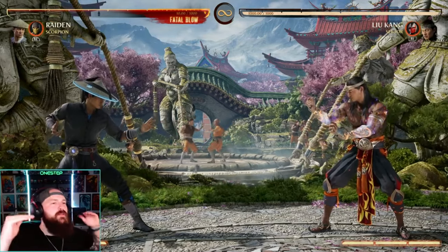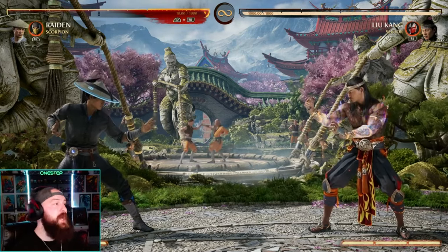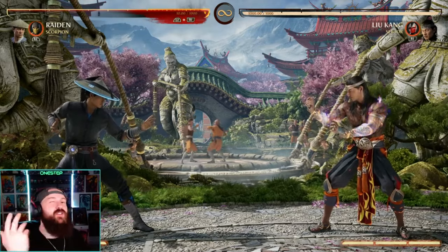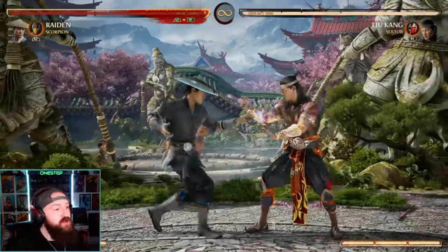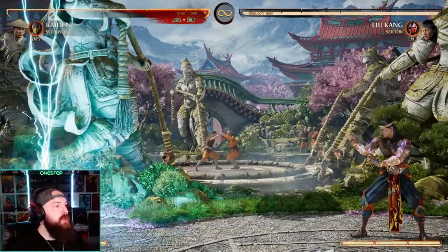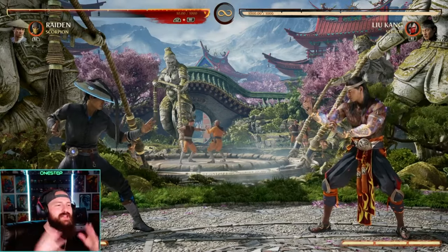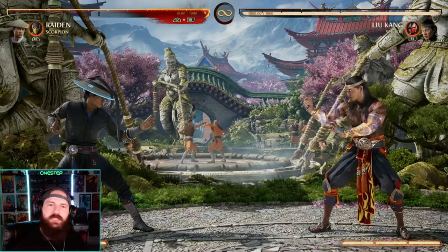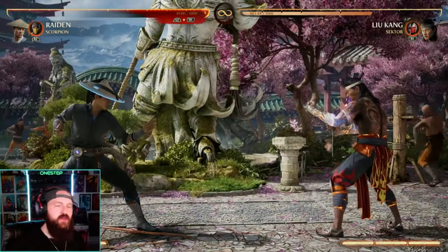Once you've learned and mastered your character as a base character and want to level up your gameplay, Mortal Kombat 1 is super unique with cameo fighters. Mess around with all of them because there are so many amazing options. As a Raiden main I actually enjoy using Scorpion because Raiden doesn't have a lot of overheads and Scorpion offers an overhead attack, giving me a mix-up. I also enjoy the combo extension from Scorpion. A lot of people come in trying to use cameos right away — don't. Really master your character and combos first, then implement cameos.